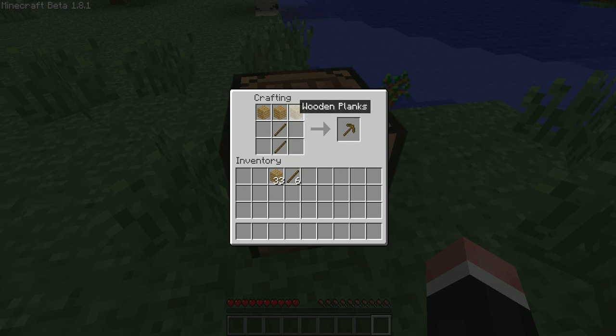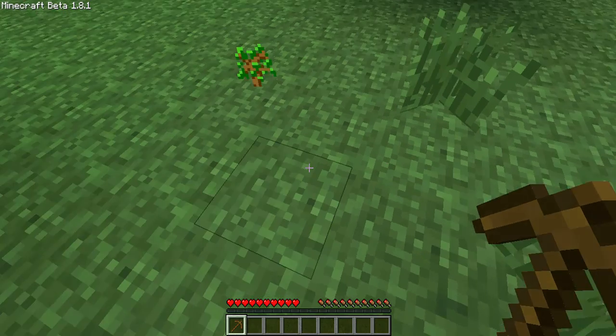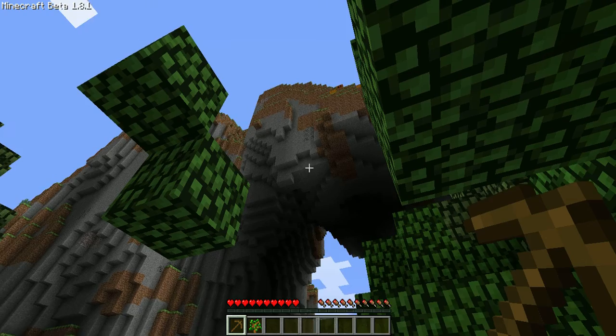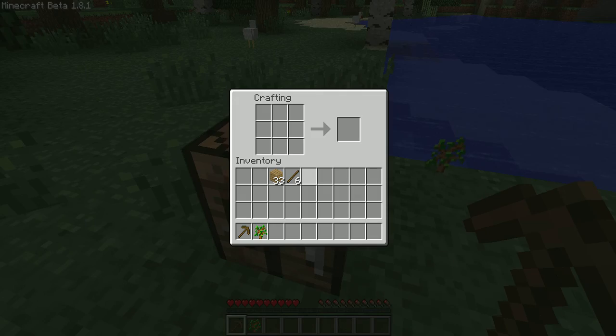A pickaxe is what you need. Two sticks in the middle, and then three planks right up top. With that, you can dig stone. To make a shovel, you just put one plank on top of two sticks. And with an axe, just put the planks like that — or you can do it on the other side. And a sword is one plank at the bottom of two sticks. That's all the things you need to start.